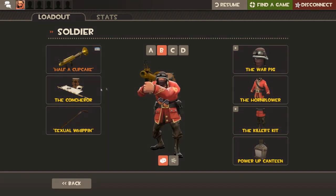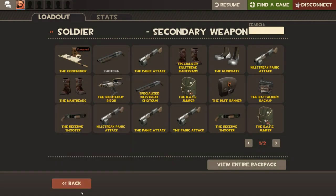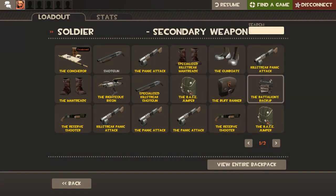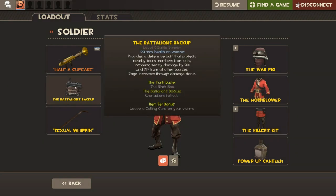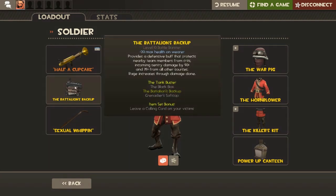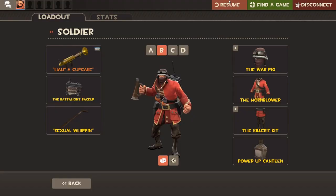If your aim's already bad enough, don't go with the Beggar's Bazooka — go with the Stock rocket launcher. For your secondary, it should be a banner. For Hamlet, I recommend for the first two waves to use the Battalion's Backup. For your melee, it really doesn't matter. You should take something that speeds you up, either the Escape Plan or the Whip — both are pretty good options.